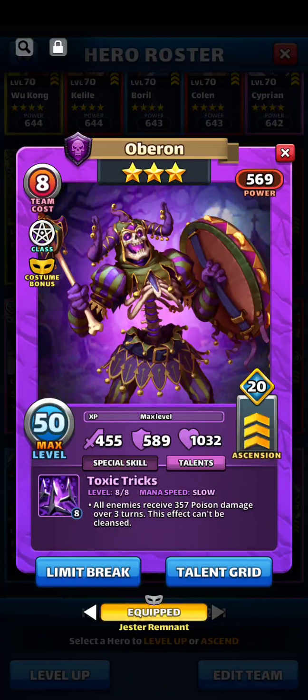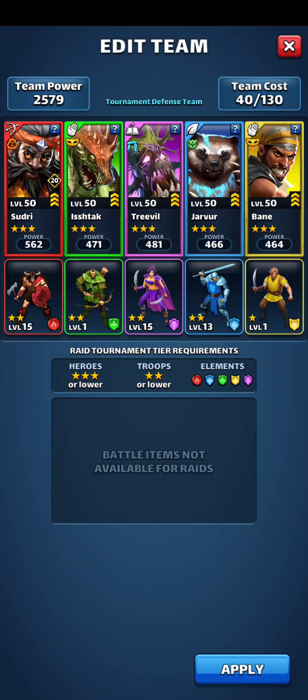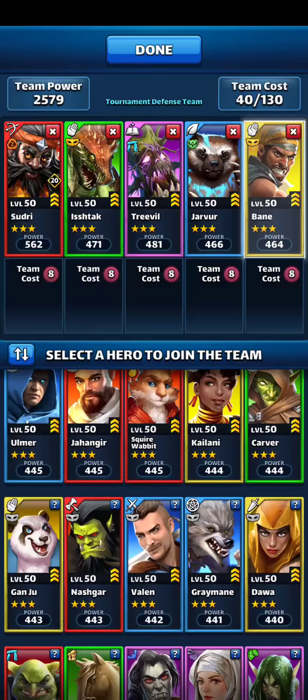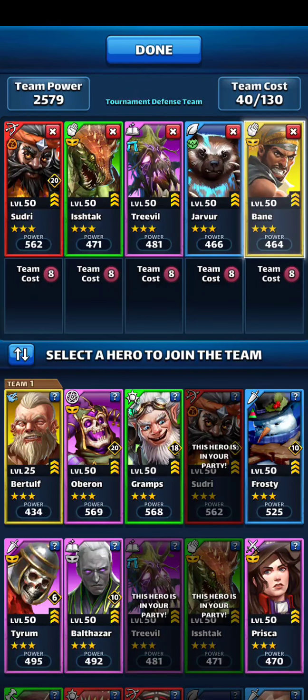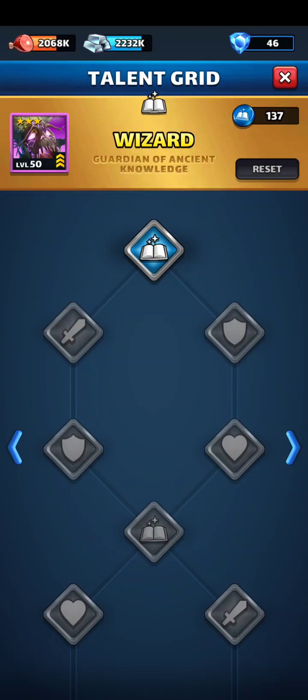Looking forward to trying him out in Rush Tournaments or Bloody Battle. I'm thinking I'll take a look at that team. Tournaments — edit team. I can put Oberon on the corner. Balthazar also has 10 emblems. I've just been going to town on emblems on three stars lately because they're cheap and easy. Speaking of which, I have 137 emblems for wizard.